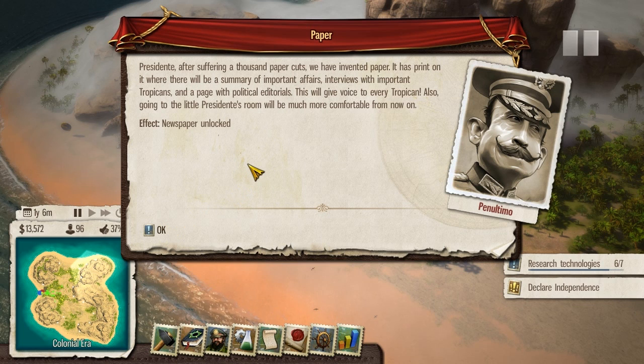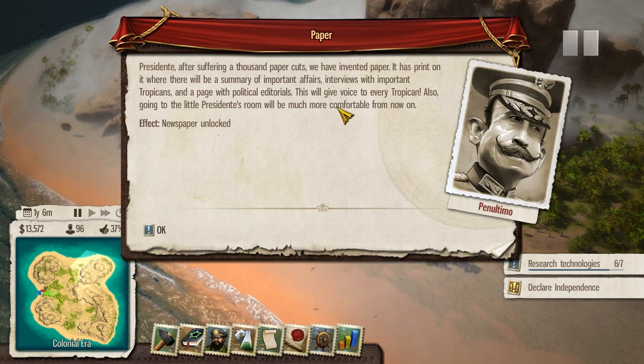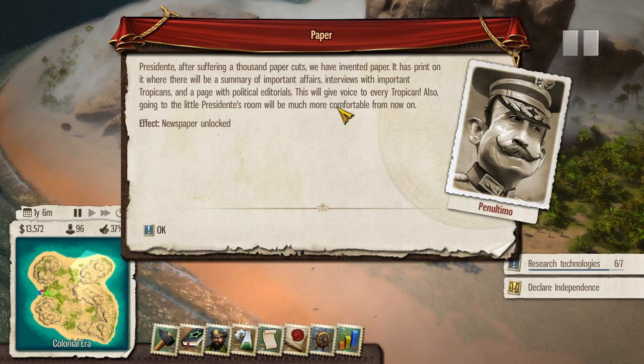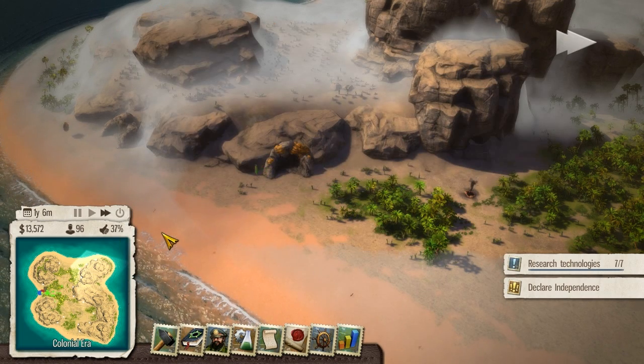Presidente, after suffering a thousand paper cuts, we have invented paper. It has print on it where there will be a summary of important affairs, interviews with important tropicans, and a page with political editorials. This will give a voice to every tropican. Also, going to the little Presidente's room will be much more comfortable from now on. By that, I think it means the throne.